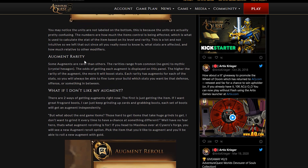Augment rarity: some augments are rarer than others. Rarities range from common (no gem) to mythic. That confirms the 0.001% chance augment is in fact called mythic, represented by a crystal hexagon gem. The odds of getting each augment are displayed on the panel. The higher the rarity, the more it will boost stats. Each rarity has augments for each of the stats, so you can fine-tune your build.